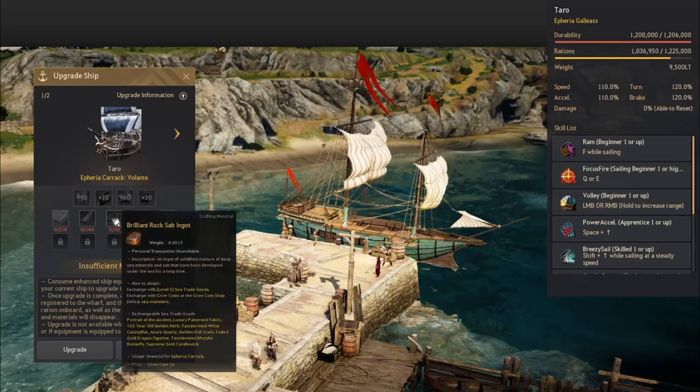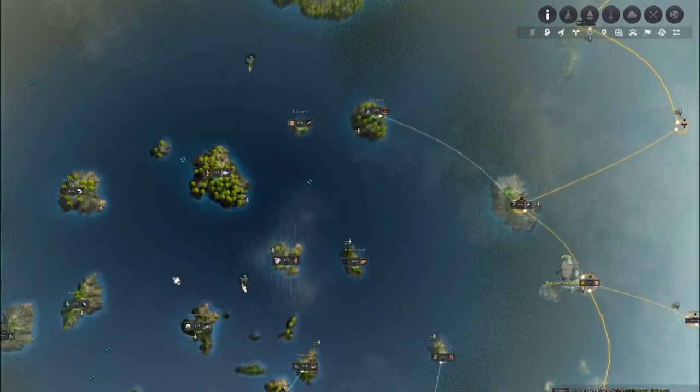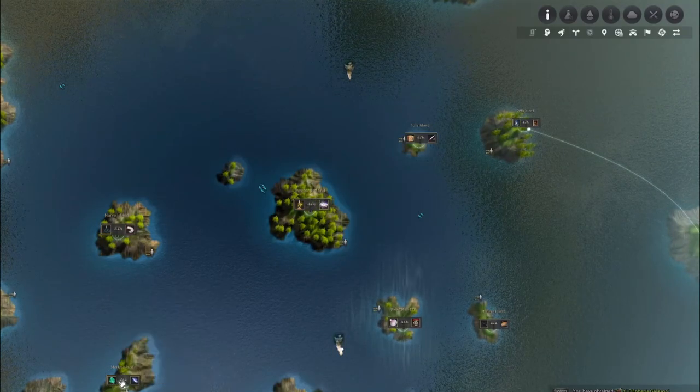In order to get these items, they spawn somewhat randomly — not all the time — and they appear normally at Vernon Island and Marca Island.